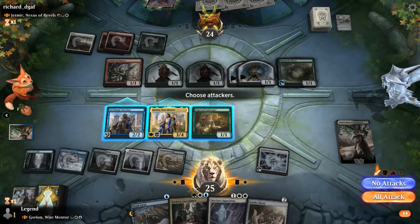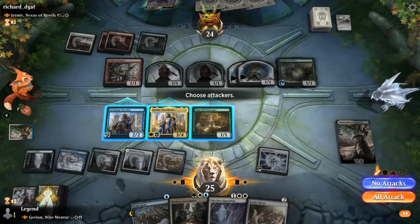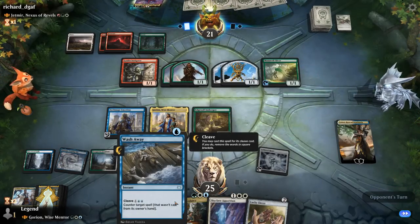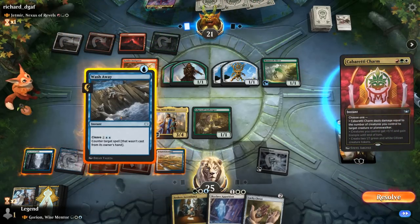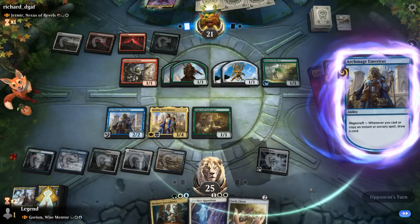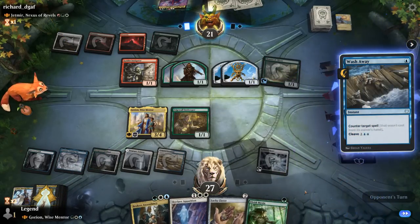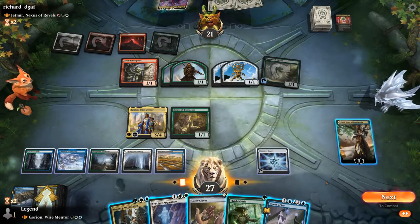The Faerie is not bad and can untap lands to keep up Wash Away. Lucky Clover is not bad either. Does Gorion attack? I doubt our opponent's blocking. Opponent takes the three, and we can keep up Wash Away for 3 mana as well, which also draws with Emeritus. Cover at each arm tries to kill the Faerie. I guess we'll save it here and hope to find more interaction, because we're going to need it — otherwise Jetmir can kill us. The opponent wants to sacrifice Emeritus but we still get to draw.